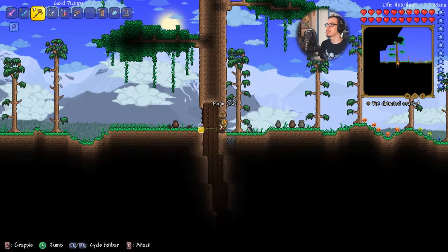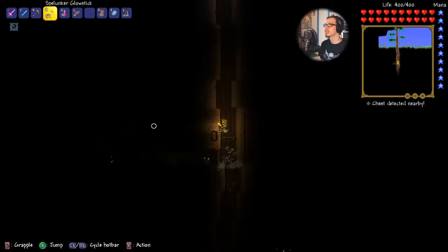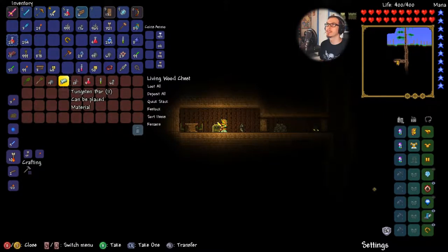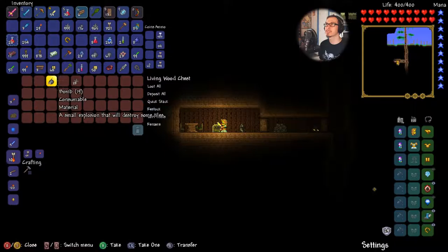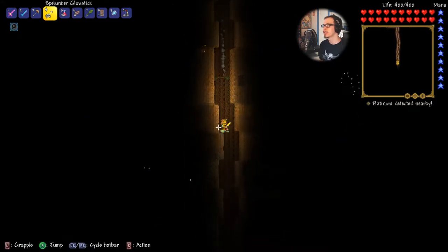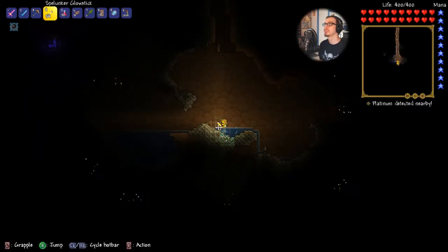There's an actual Living Tree dungeon — let's see what we get down here, I'm curious. There's not too many of these. Let's check the chest: Living Wood Wand, Leaf Wand — so we can create Living Wood and Leaves — and Tungsten. I want all of these. Let's see if there's anything further down, though usually it's just one thing and then leads to a regular dungeon. And there's the regular dungeon.